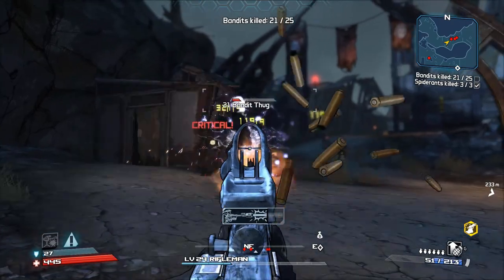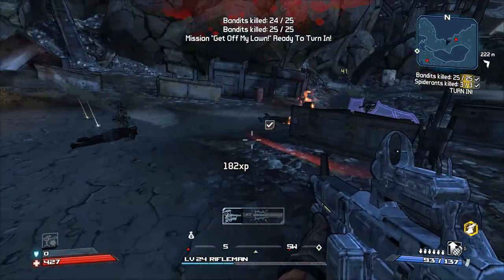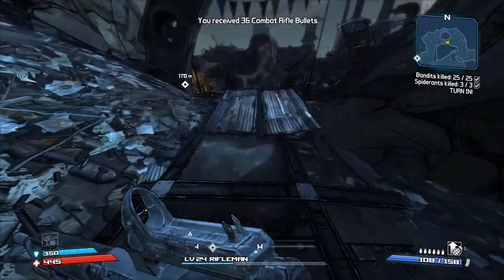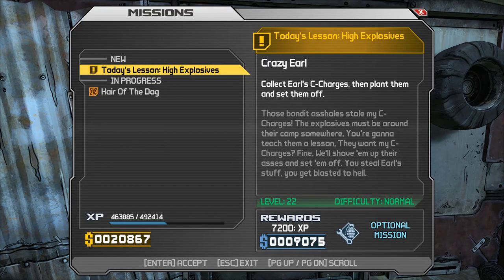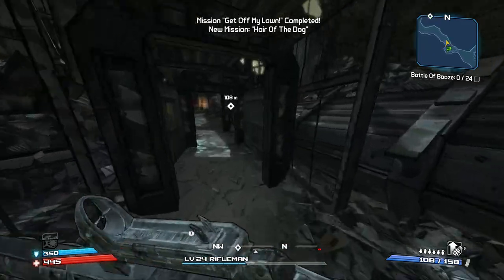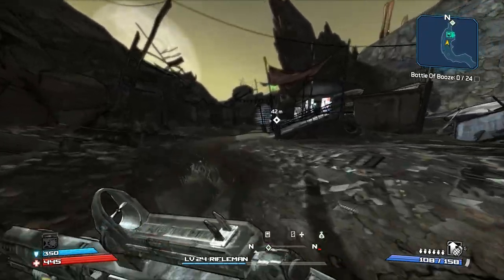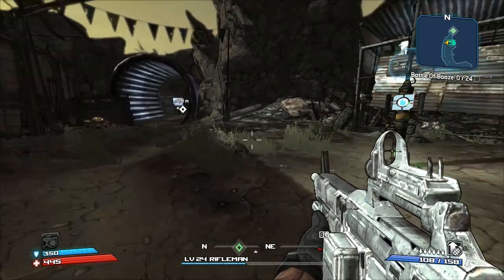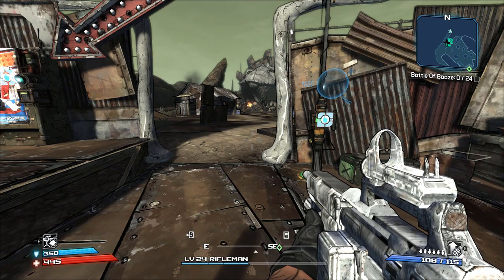There are more than two SDUs in playthrough one. I think we got four so far, plus two in the DLCs. Crazy Earl's mission is done — we're gonna go turn this in. Now we gotta do this Treacherous Landing quest and get some booze for Crazy Earl. At this point we're pretty much running with the story for the foreseeable future until we beat it. That's gonna wrap this episode up — in the next one we're gonna go get Crazy Earl's booze and then continue with the story. Thanks for watching, guys.